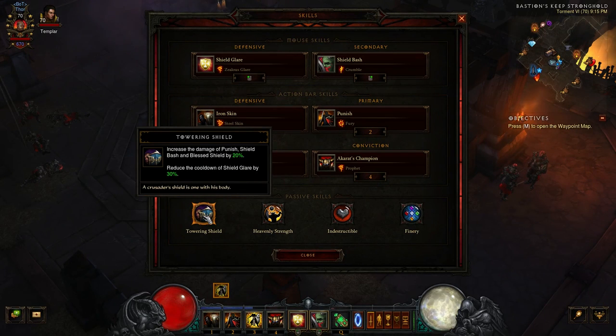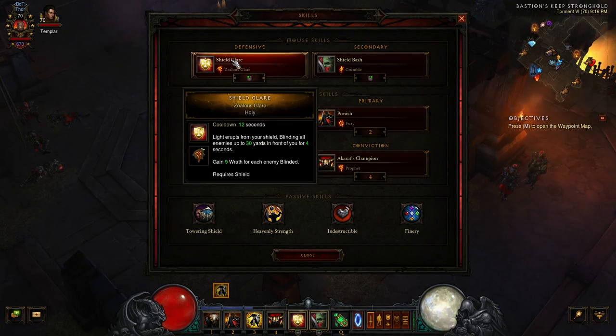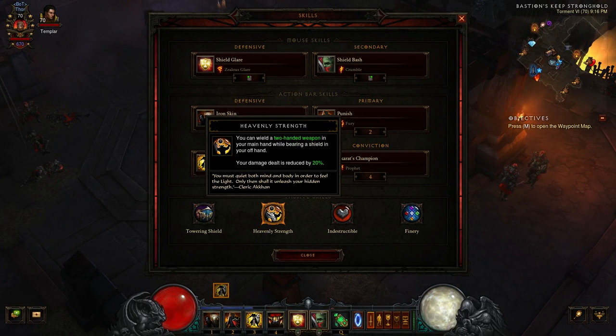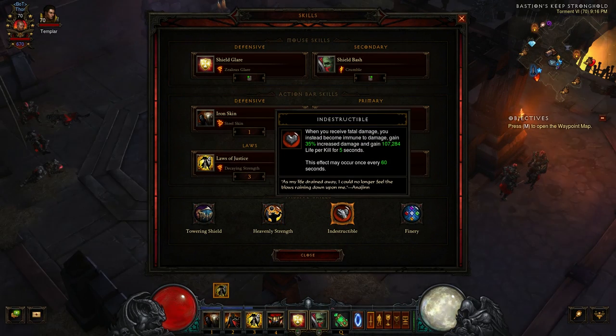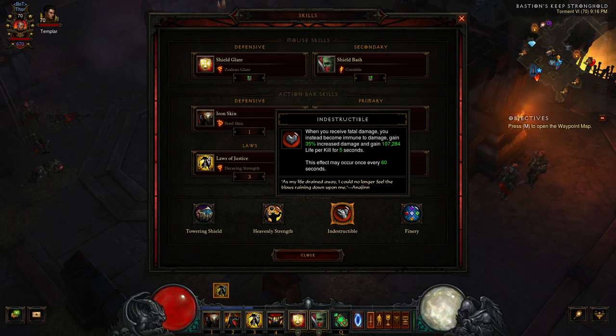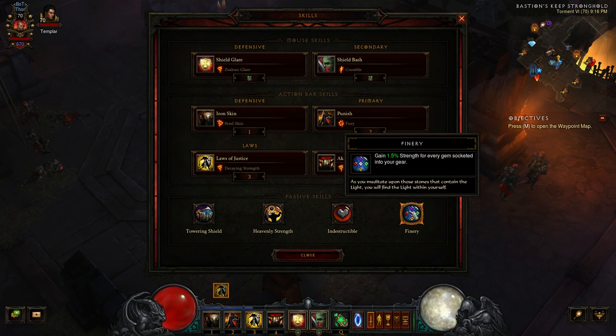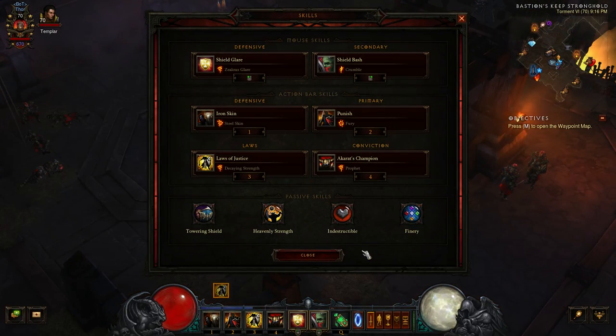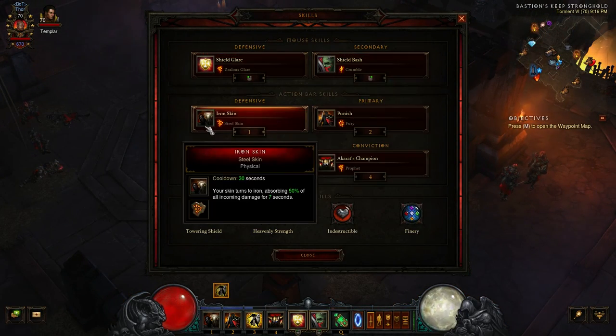For passives: Towering Shield is a no-brainer — it increases Shield Bash damage by 20% and reduces the cooldown of Shield Glare, which you'll find ways to keep up almost permanently. Heavenly Strength gives you the option to wield a two-handed weapon — your damage total is reduced but the two-hander more than makes up for it. Indestructible is your extra life — when you receive fatal damage you instead become immune to damage for 60 seconds. Finery gives 1.5% strength for every gem socketed into your gear.